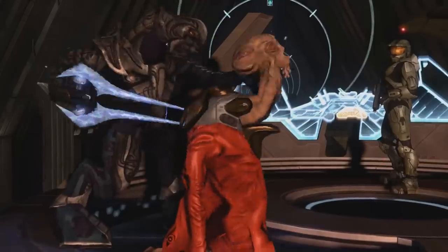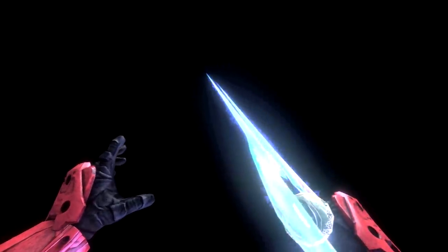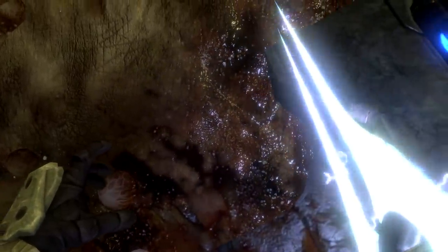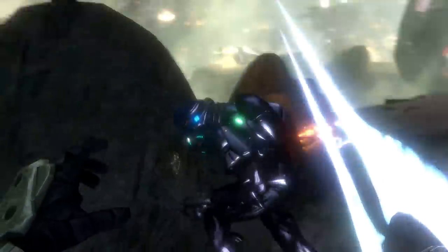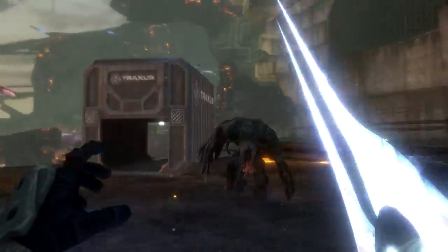Halo 2's energy sword was so cool that of course it would return in Halo 3 and it got a pretty sexy facelift. It's now much brighter than the one in Halo 2, to the point that it lights up the area when you ignite it, making for really moody and atmospheric moments in the campaign. Due to the brutes replacing the elites as squad leaders in the Covenant, you rarely see the sword in the campaign unless you kill friendly elites, but the swords do show up often during flood missions and are excellent weapons to hack through swarms of infected creatures.